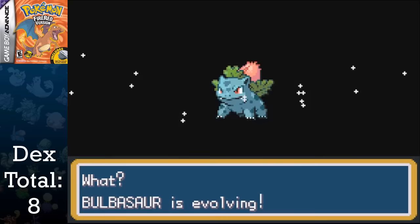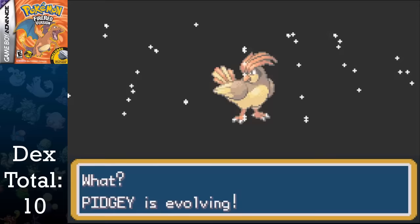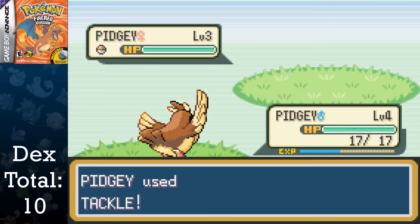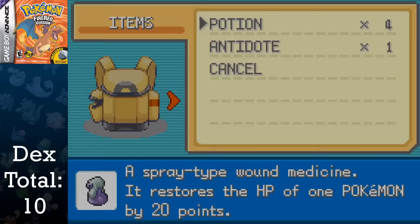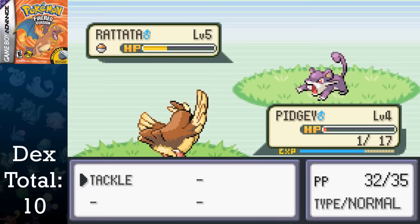I decide to go a little random after training to Ivysaur, getting some experience to Spearow and evolving Pidgey at level 18 into Pidgeotto. Somehow, near the beginning of the grind, I caught a shiny Pidgey, which was actually pretty shocking. I had a feeling that due to all the wild grinding I was going to be doing, I would at least have a remote chance of encountering one, but I didn't expect it this early. I catch it as a surprise, bringing the shiny counter to one. I'm going to make a bet that by the end of this series I'll have 20 shiny Pokemon — mark my words. This grind also took me about an hour and 20 minutes, but the pain has not begun yet, trust me — it will soon.